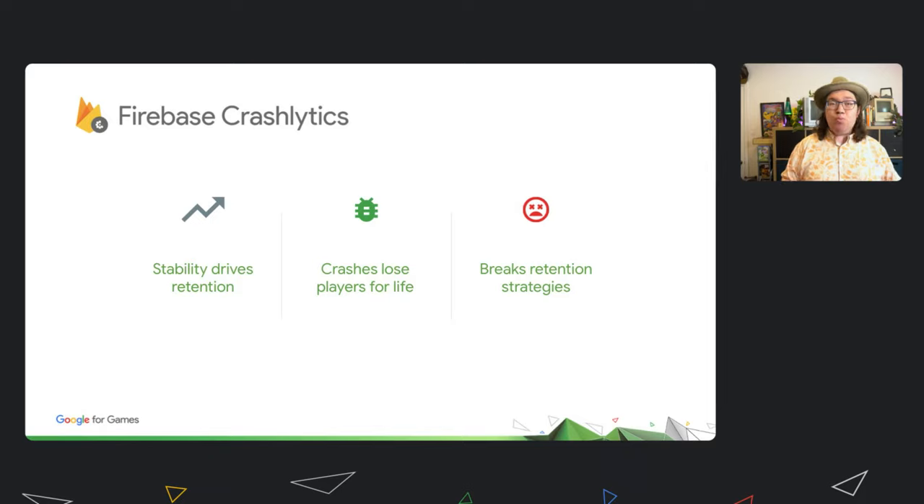Once your game, or worse, your brand is associated with being buggy, it becomes part of the zeitgeist. Gamers will start to say things like, 'that game looks cool, but that publisher is always buggy,' or 'I tried that game on release but it kept crashing — I probably wouldn't recommend checking it out.' And don't forget that if you use fixed interval incentives such as daily rewards or quests for checking in, an unexpected crash is the worst way to break the cycle.